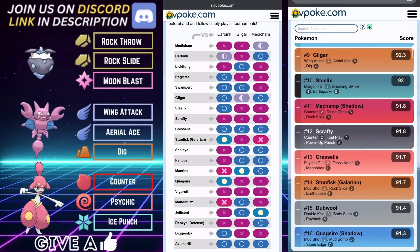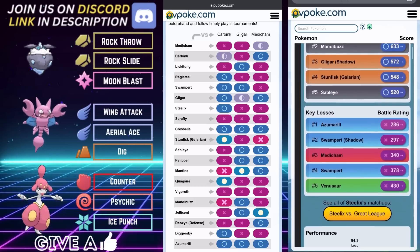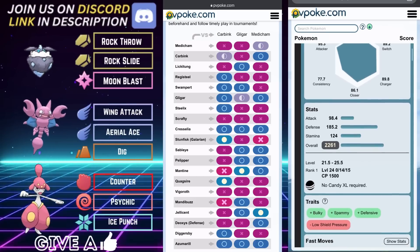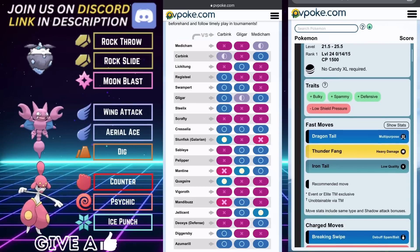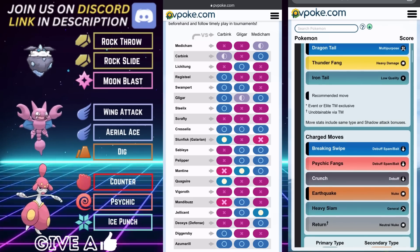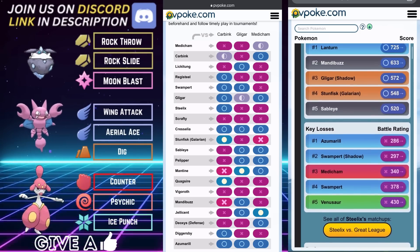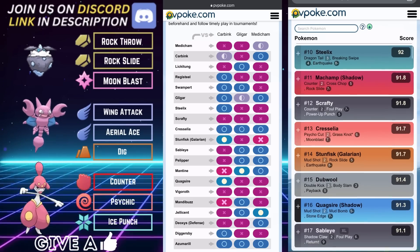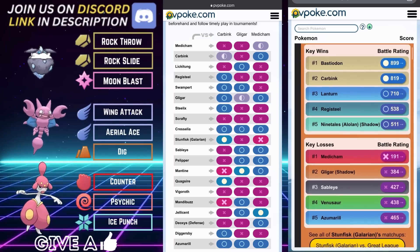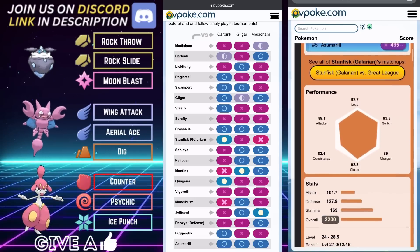Swampert can be very difficult because this team is weak to Swampert, so if you are seeing a lot of those at your ELO you want to bump Medicham up to the lead. Medicham can handle those Steel types as well. Azumarill and Cresselia are potential threats — Cresselia to a much lesser extent as I still have not been seeing nearly as many as I thought I would, but Azumarill is all over the place.